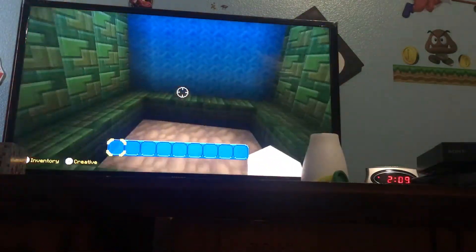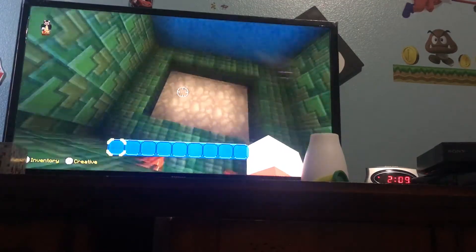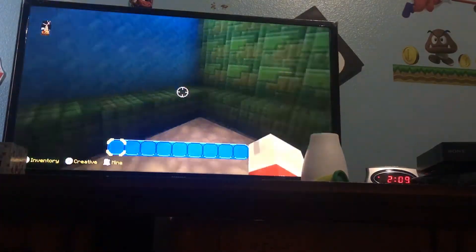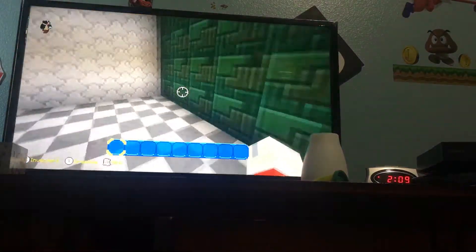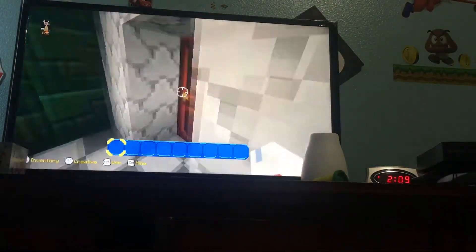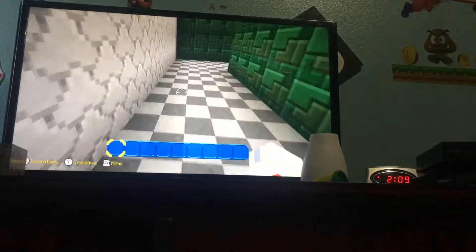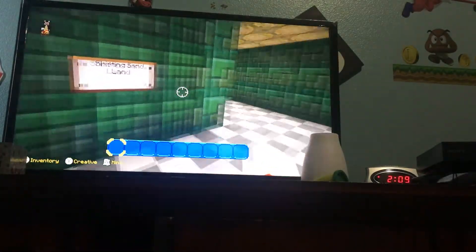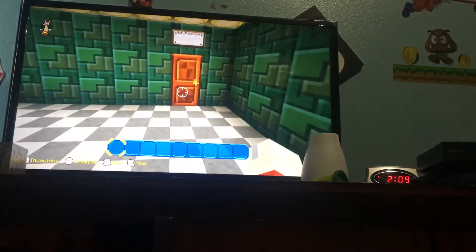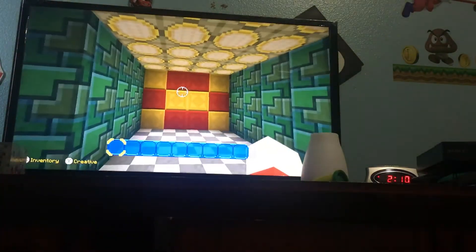Down here in the basement is Bowser in the Lava Sea, and I forgot what that other course is called. On the other side of this door we have Shifting Sand Land, Hazy Maze Cave, and Lava Land — I can't quite remember what that last one is called.